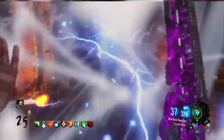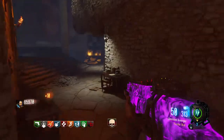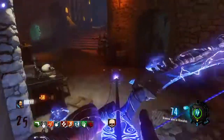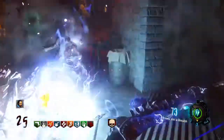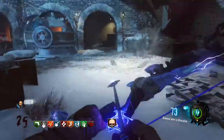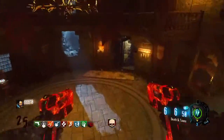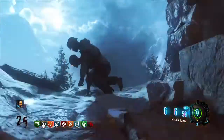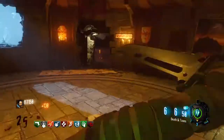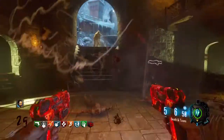Coming in at number 4, we have Der Eisendrache from Black Ops 3, which I'm playing right now, and I really like this map. It's fun to get to high rounds. You got the bows, you got the Wunderspheres, you got the Gravity Spikes, and you got the EE-staff. You also got the zombie shield, which is cool. You have 4 different bows: the fire bow, the lightning bow, the void bow, and the wolf bow.